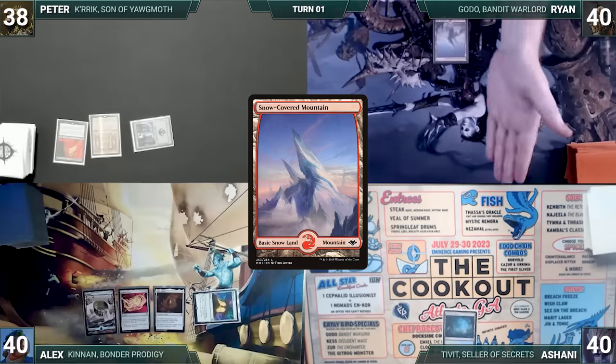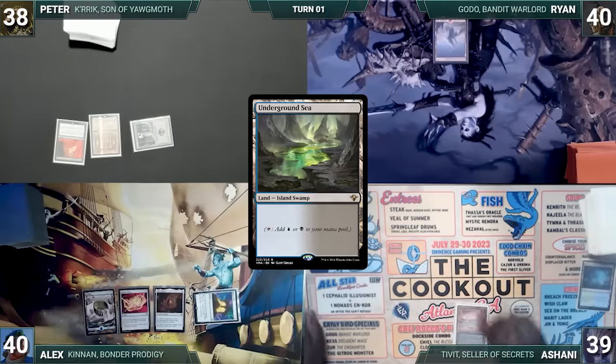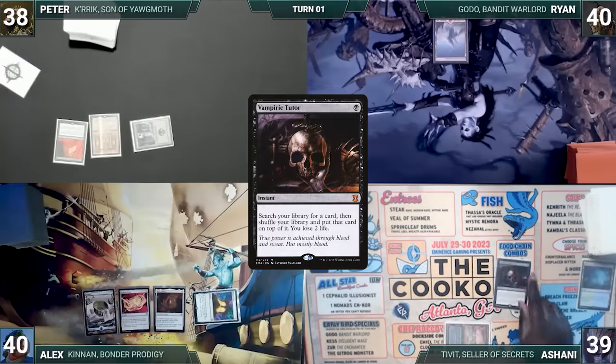Ryan draws, plays a Snow-Covered Mountain, and passes. At the end of Ryan's turn, Ashani cracks his Misty Rainforest, pays a life, and fetches up an Underground Sea onto the battlefield. He casts a Vampiric Tutor, fetching up a card onto the top of his library and losing two life.